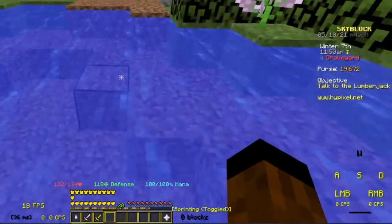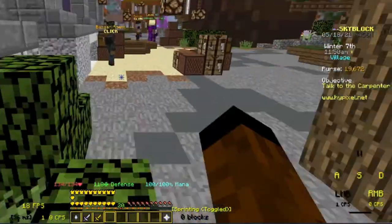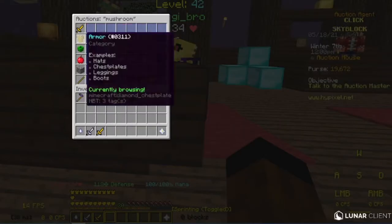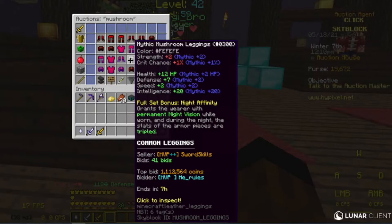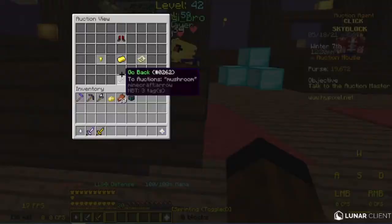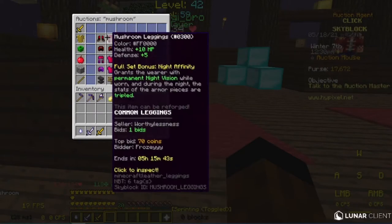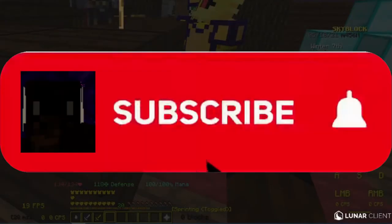I want to see if there's any Mushroom Armor on the Auction House because we don't have the collection and I really don't want to grind mushrooms. There's a piece of dyed mushroom armor — 16 coins, but the auction ends in 5 hours, so that's not happening. I'm just going to place a bid of 5k and that's as high as I'm going. The stats are tripled during the night, which is why I really want this armor.